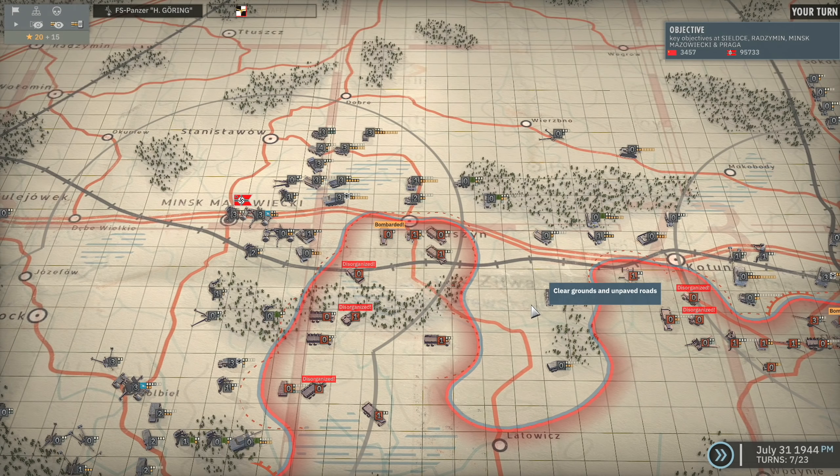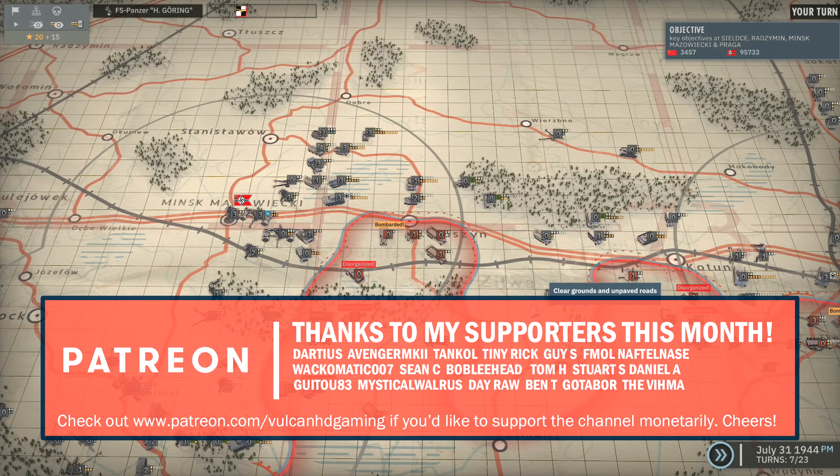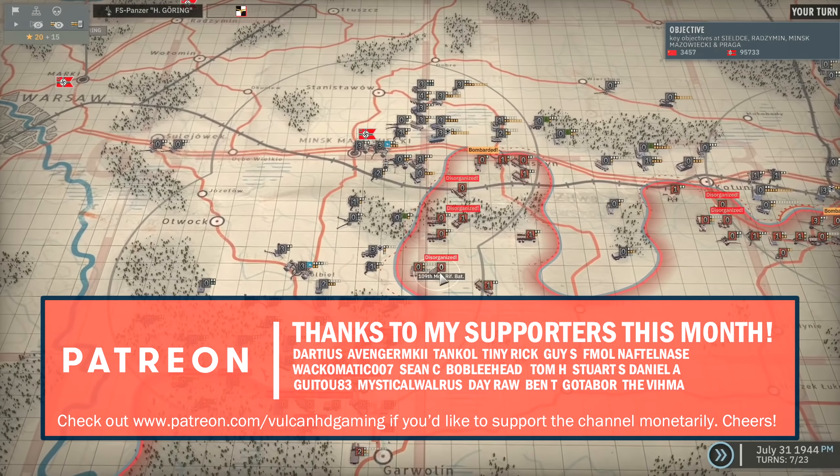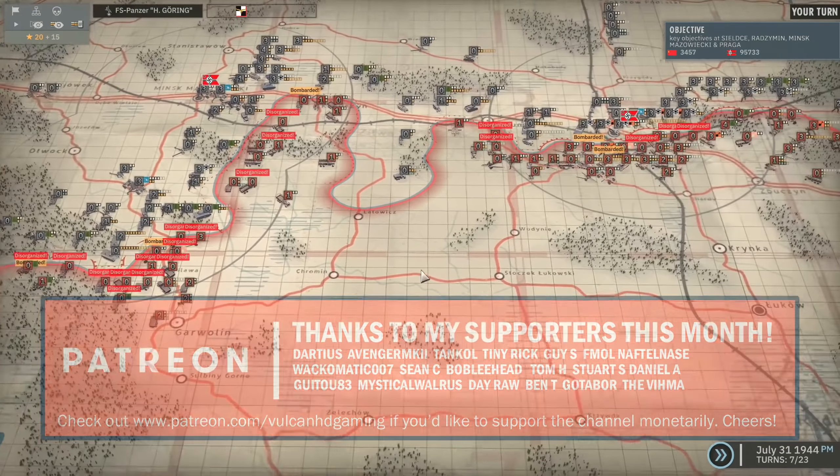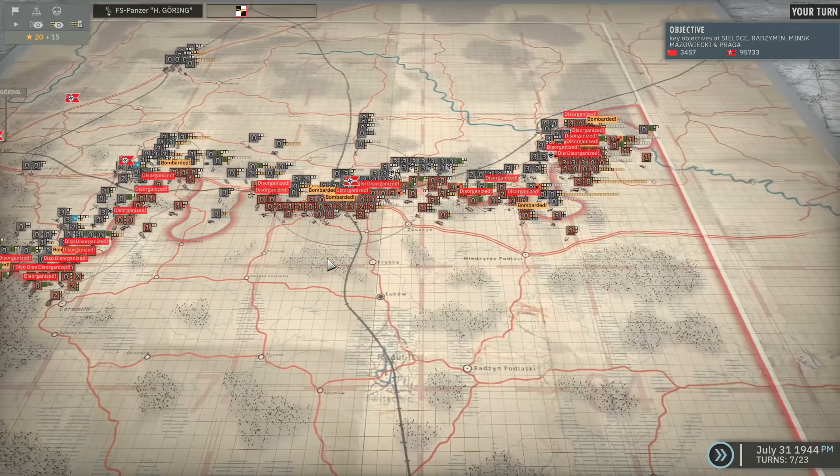Hello guys, and welcome to episode 27 of my Vashula campaign in Steel Division 2, playing on the Axis side. Previously, we made some great attacks on the left flank once again. We're slowly crushing these forces, which will open a huge gap behind the centre line, which we'll definitely take advantage of.